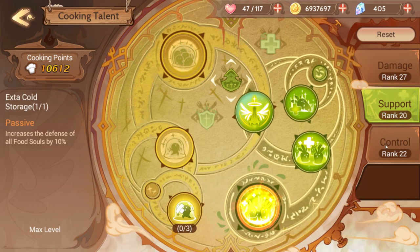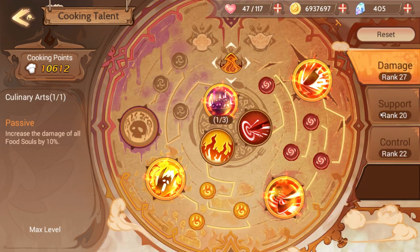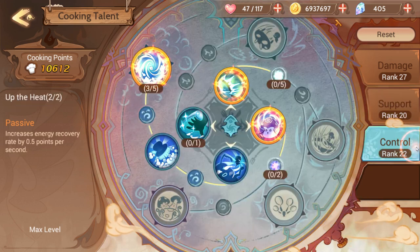There are three different kinds of cooking talents: there's Damage, there's Support which has healing and defensive things, and Control, which is kind of a catch-all buffs and debuffs thing.